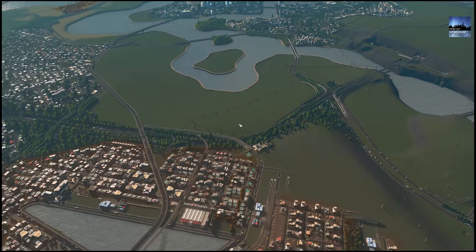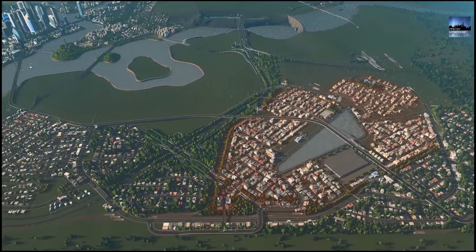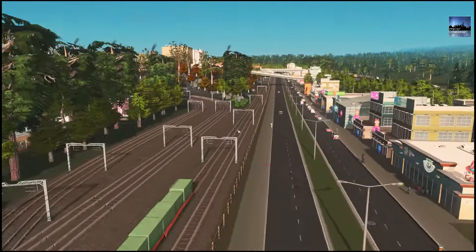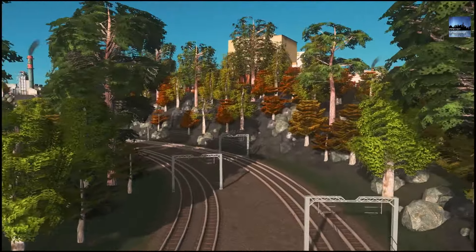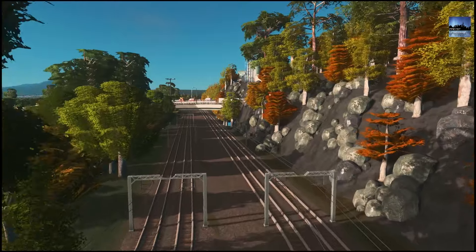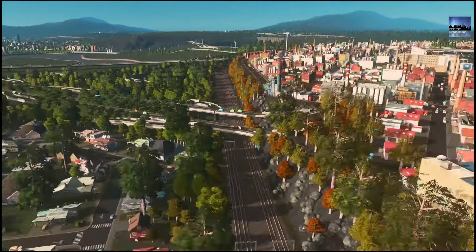Zooming out, this area is pretty much unchanged — we've got all our industries and residential areas around here. Some of these areas are absolutely stunning. I love this area where you've got this avenue, the fencing, and these railway lines. If you turn left over here it just looks so natural and organic with these rocks — they're not the prettiest things but they do the job — and then you've got this railway line passing along. I think that looks absolutely sensational.